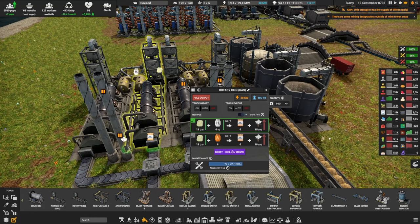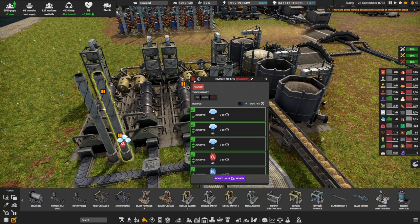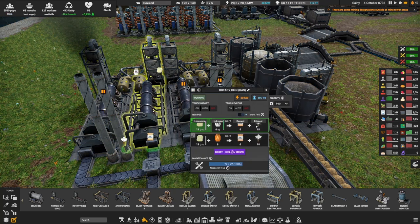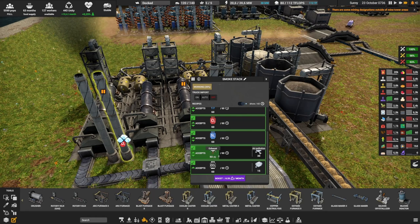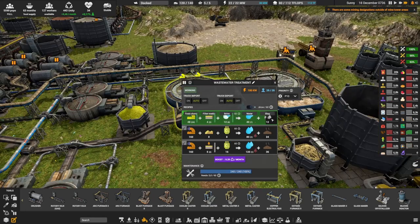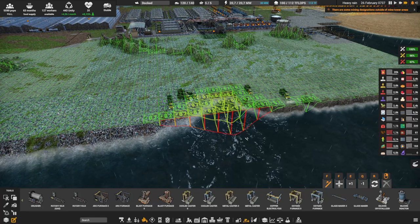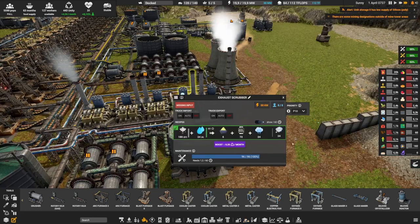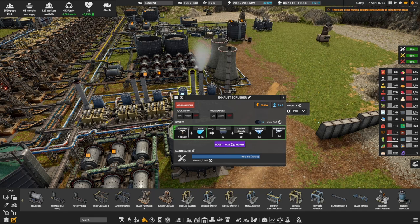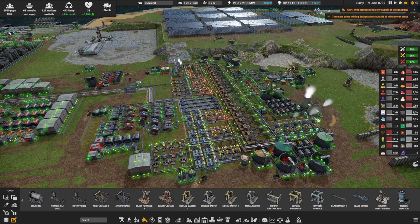Some byproducts are not too hard to deal with. Exhaust or CO2 can usually just go through a smokestack — it creates some air pollution but at least your production restarts. Slag or compost can be dumped into the ocean to create new land you can build on, which is a win-win. But other byproducts like sulfur from an exhaust scrubber are harder to deal with. The more you overproduce, the more byproducts you also have to manage — not just the primary output.